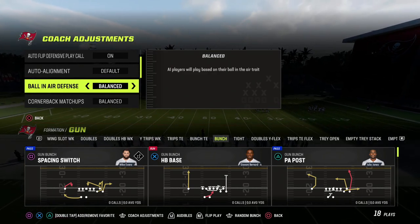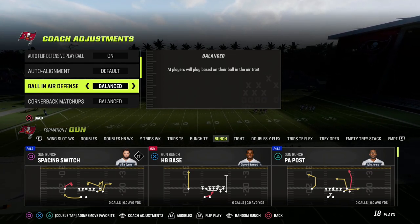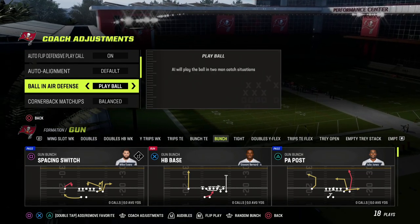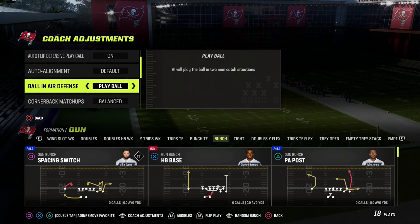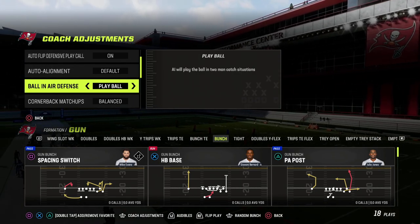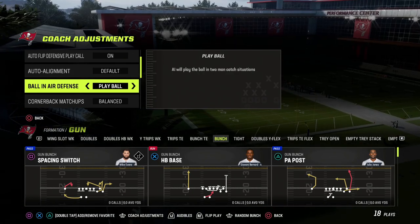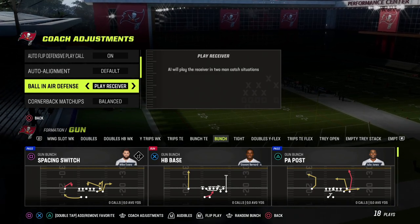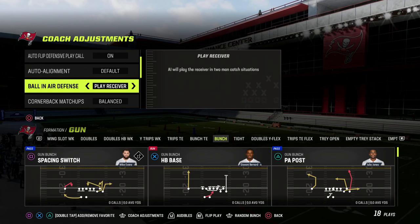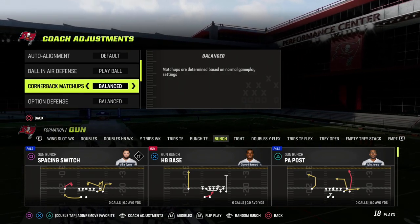Ball and air defense — my personal recommendation, especially in Madden 23 because of the patches to the zones, how the corners play, field sense, and all those things — we're going to put this on play ball. That means corners are going to animate toward the ball. However, if your opponent is aggressive catching, high-pointing you in the seam and making it really difficult, I'd recommend switching to play receiver, which does a catch-tackle animation and will oftentimes knock the ball out in those high-ball situations.